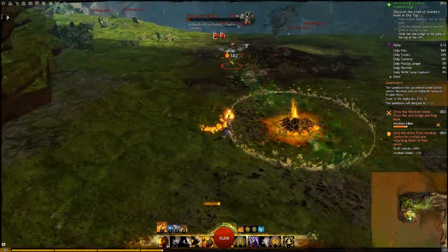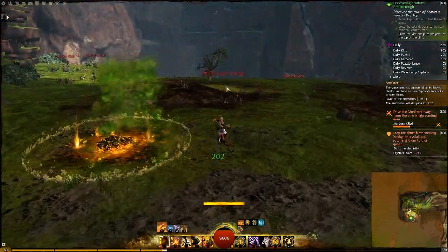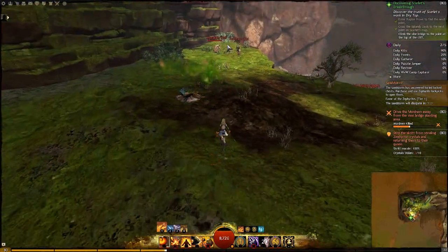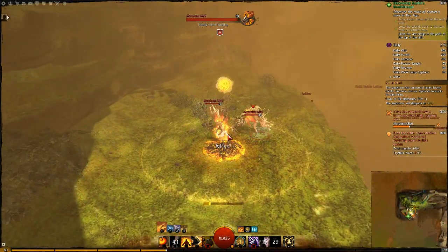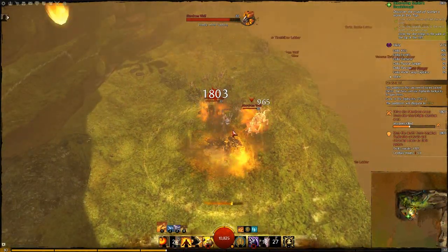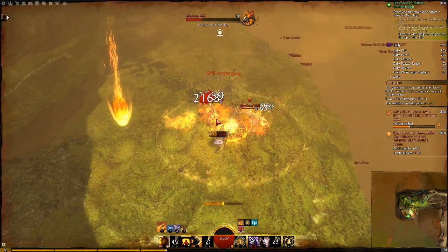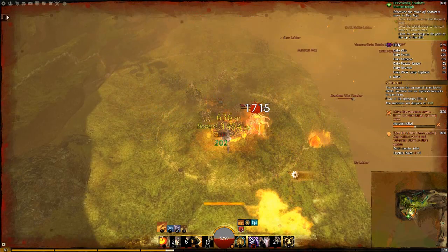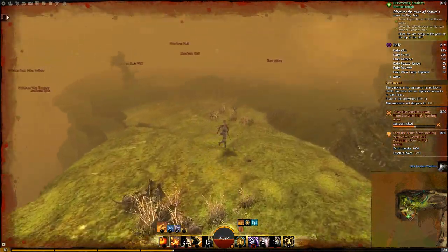I found with these vile thrashers that it says they're vulnerable from behind, but I tend to find I just can't do damage to them unless they're doing their spin attack anyway. That's a more proper way of killing them. The wolves here are more dangerous — that big leap attack on this character, I got two-shot by it at one point, so be careful. I always open up by blinding both of them with a Signet of Air.